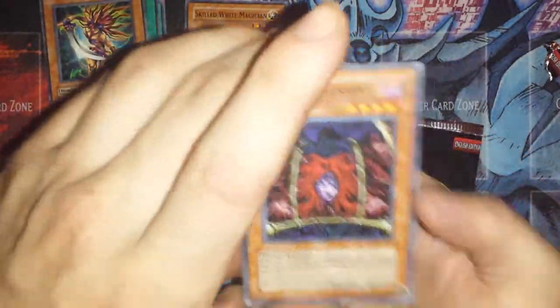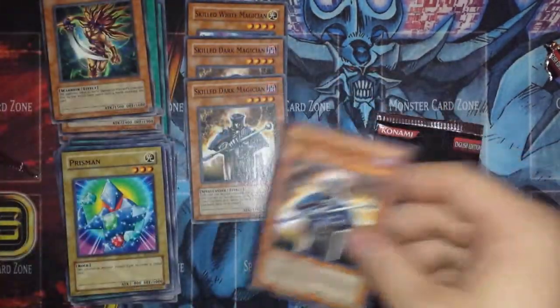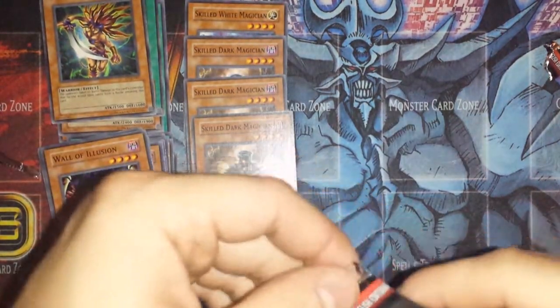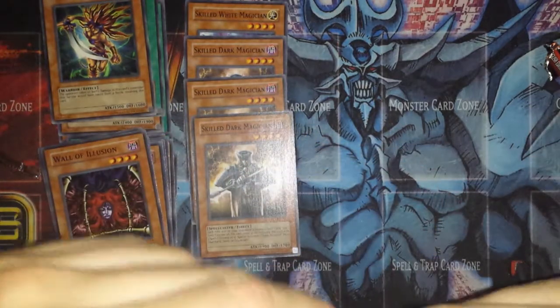I've noticed that the top card is always the rare, so I'll put that on the bottom. Wall of Illusion, maybe I should have done that earlier. Dig Beak. And a Skilled Dark Magician — that's good though. Not a rare, but definitely worth the suspense. And for the final pack — for now — because these are awesome and I'm probably going to buy some more.